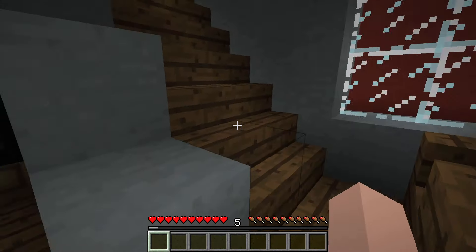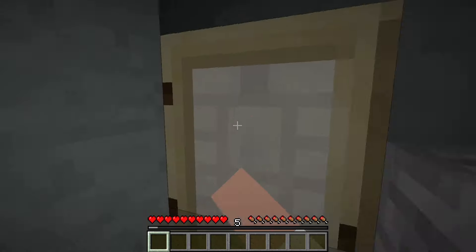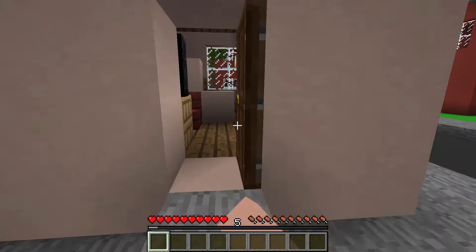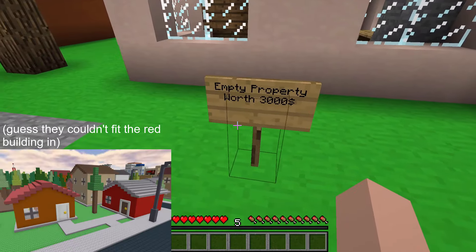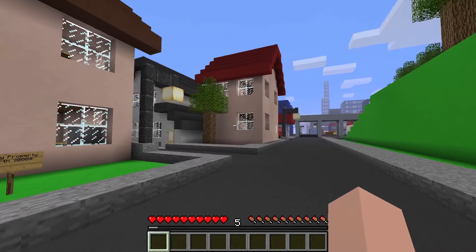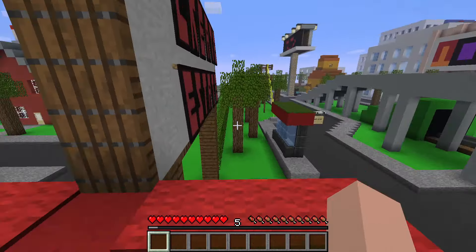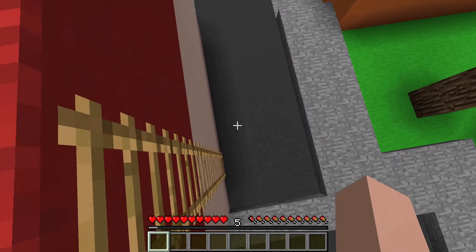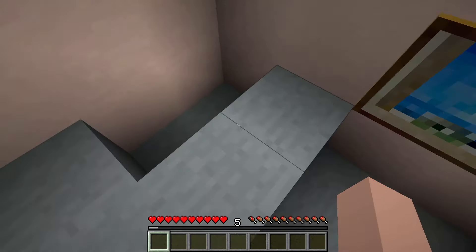Why did they put so much effort into this? Mr. Pillager Gaming, you put interiors in the house and it's like a venue. House colours look just right. I'm just gonna take a little walk around here. Empty property, worth 3,000 dollars. Mr. Pillager Gaming, you've done yourself here. This is crazy. Oh my gosh, it actually says it. I was thinking they probably just put some black wool together. That's a smart way of getting around that.